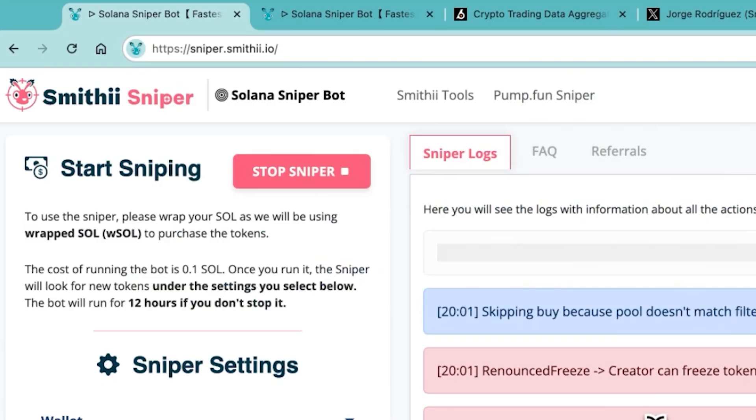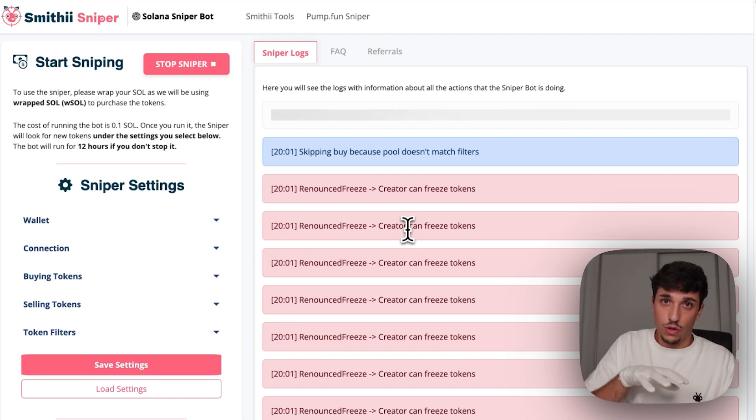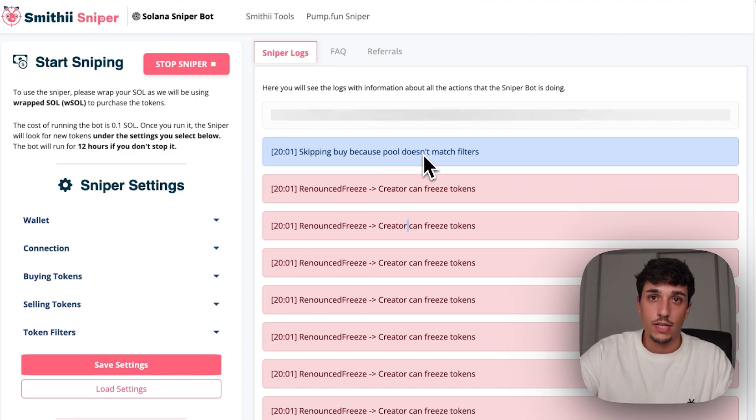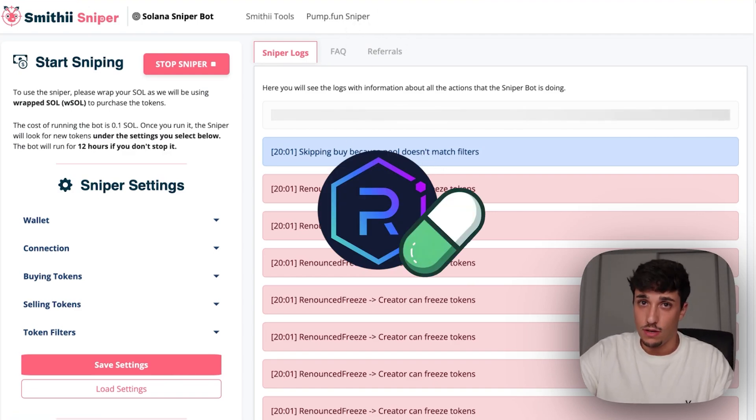So here we are at sniper.smithy.io — here you have Smithy Sniper. In here you can snipe all kinds of tokens launching on Solana. This one you are seeing is sniping all tokens launching on Radium, and you can also use the Panfan Sniper to snipe tokens launching on Panfan.